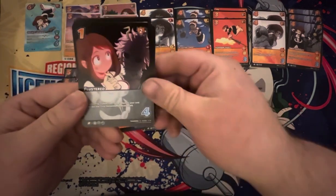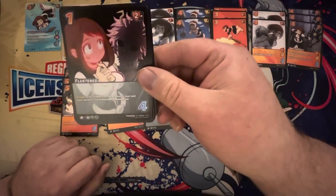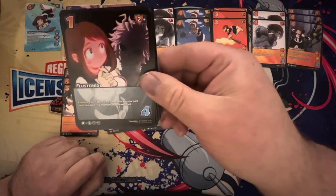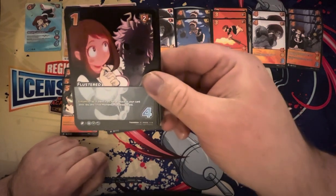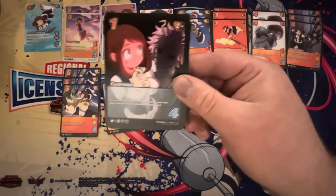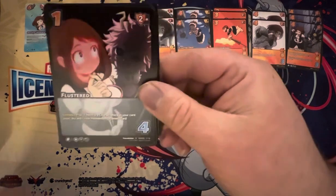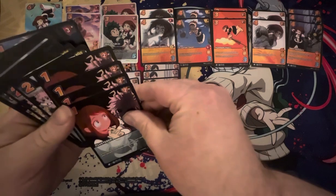Flustered — 1-diff, 2-mid, 4-control. Enhance flip: if there's a charge attack in your card pool, discard one rival momentum or draw a card. That's super clutch. Real good momentum hate. And even if you aren't needing the momentum hate, sometimes you just need that card draw to find the piece to win the game. Very, very playable card, especially as a spam foundation. 4 copies.